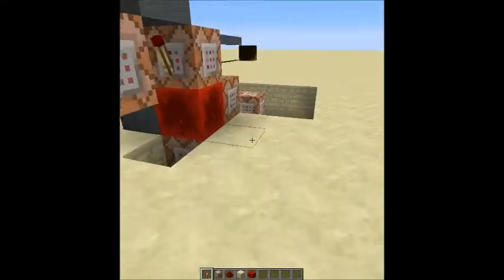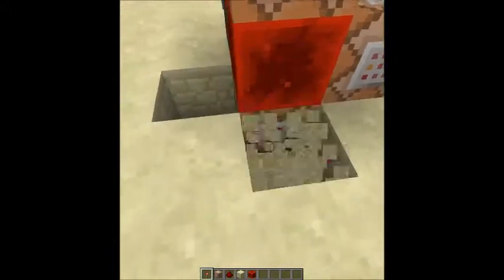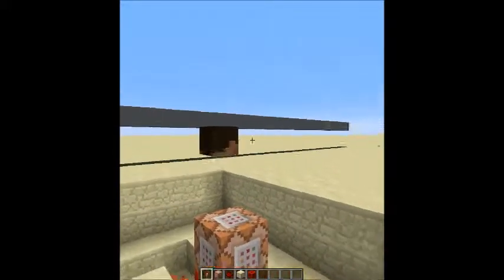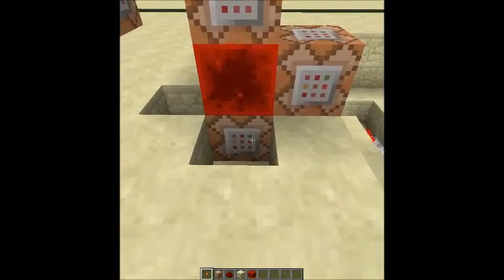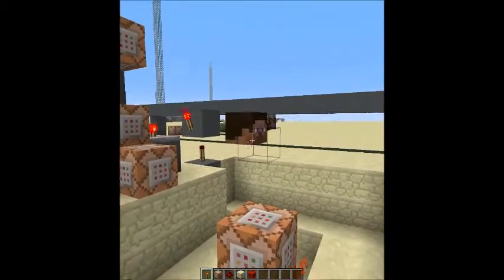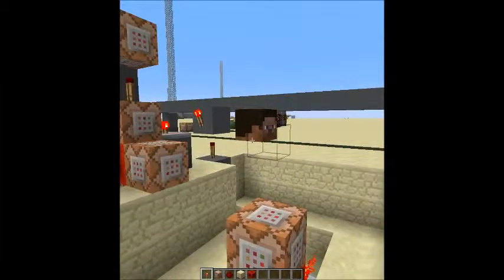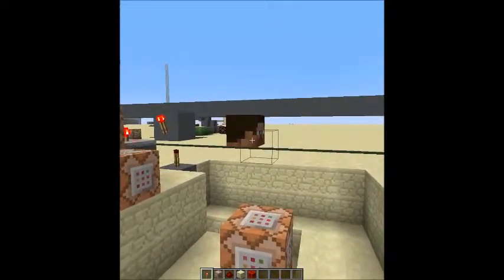Every time that redstone block spawns, it will activate this command block and this one down here. This one is spawning a redstone block entity where the Steve head is right now, and this one spawns air in the exact same location. So basically what that does is it will spawn the redstone block and then immediately spawn in an air block. What that allows us to do is emit redstone particles, but without the block being actually visible — so it kind of looks like a blood fountain, and that's where the whole idea comes from.